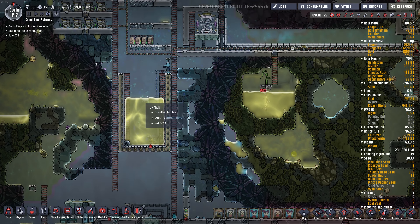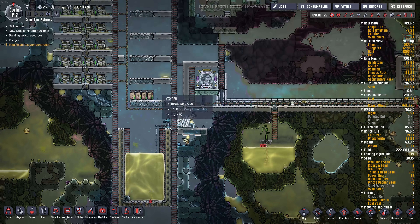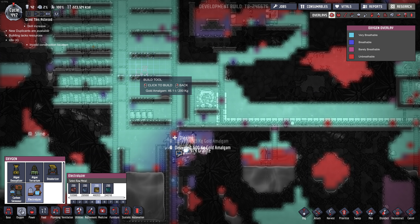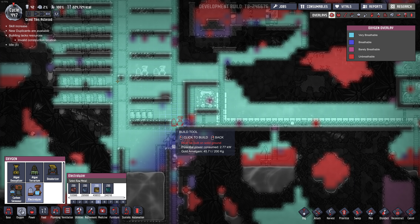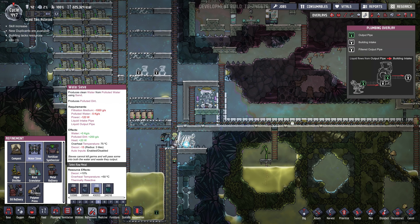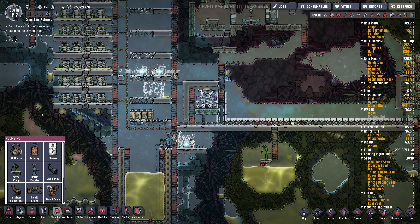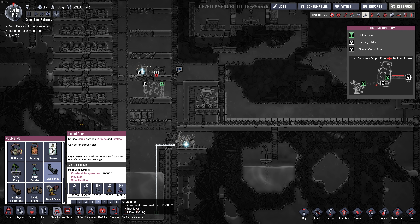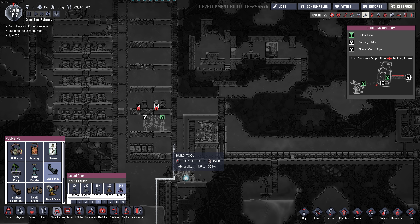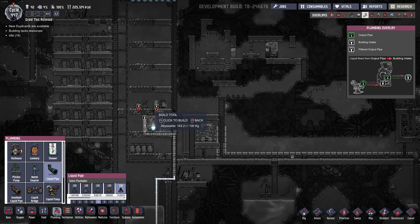Getting a bit laggy now. I kind of want to get rid of this polluted water — what I'm thinking of doing is filtering it and sending it into a few electrolyzers. So we'll add a water sieve — probably doesn't need to be abysslite, but you never know. Polluted water in, clean water out.